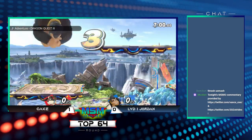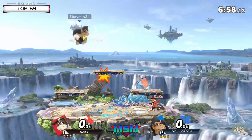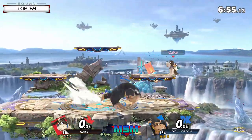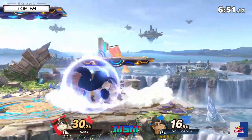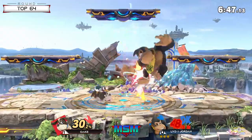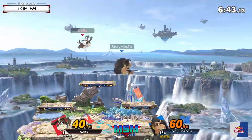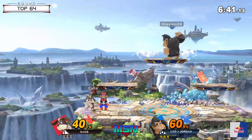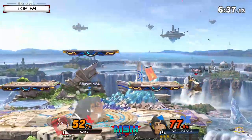Cake is no slouch. He's been playing that zoning game really well. You can already see from the way he approached the Banjo matchup — he knows his setups very well, and they're just going to be even more consistent on DK. So I'm really curious to see what Jordan's going to do to take this game. This is still best two out of three territory, so he's facing elimination if he can't win this.